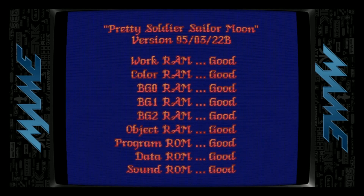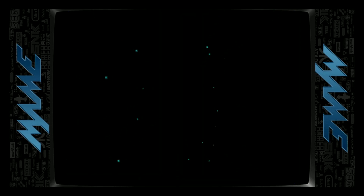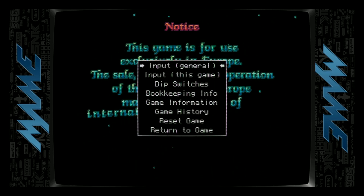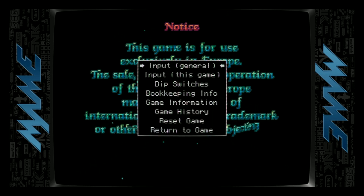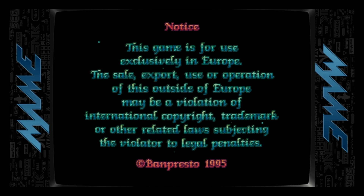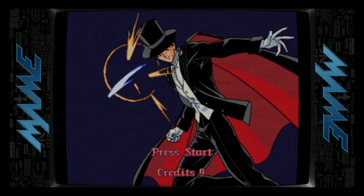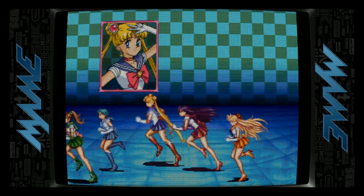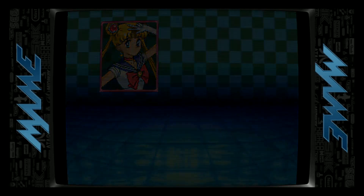It's loading up the ROM. Once you get past this screen, you just want to insert some coins. You got to get past the notice. Right trigger gets you into this menu here — you can change your inputs, quit the game, reset the game. I'll be Sailor Moon. Let's go, girls. Let's kick some butt.